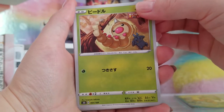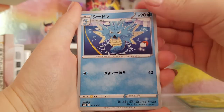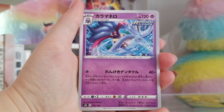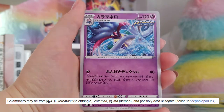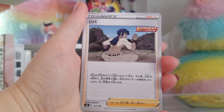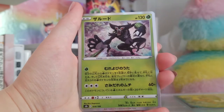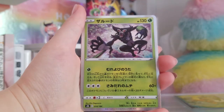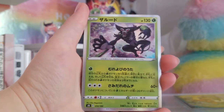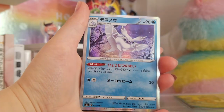Beetle. Just Beetle. Shidora. Karamanero. I don't know. Escape rope. Zarudo — all the legendaries and stuff have the same name in Japanese and English.